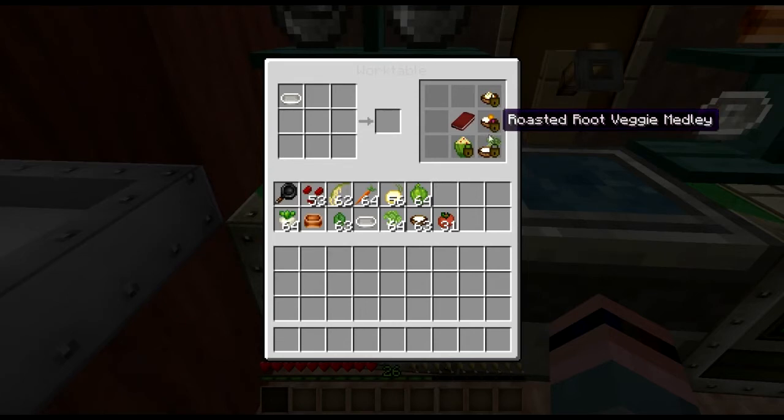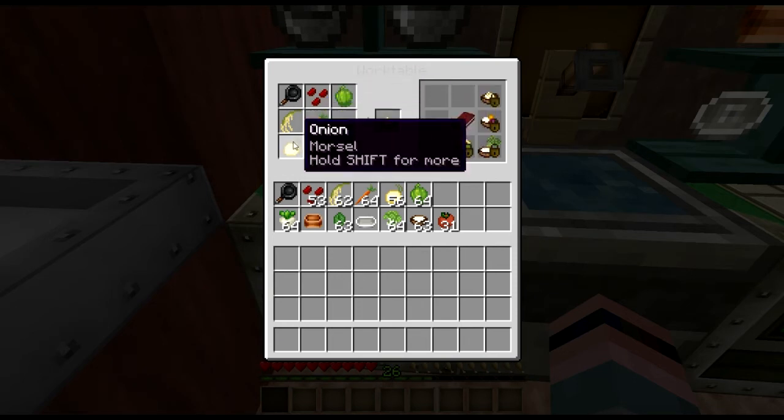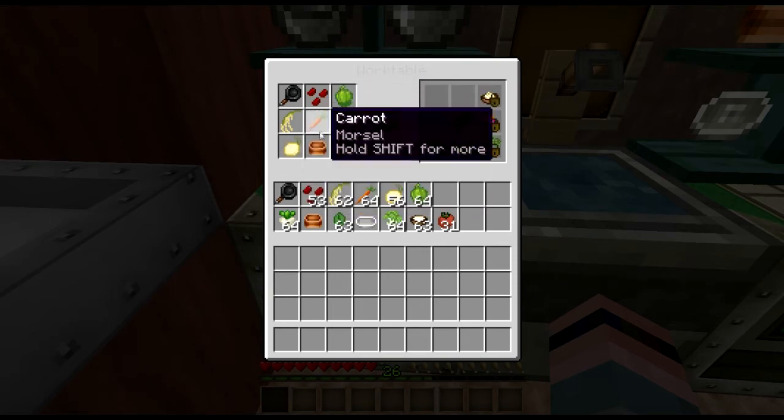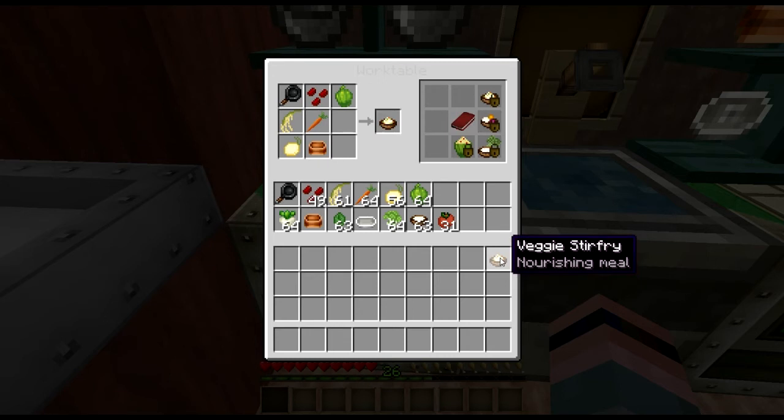If you're looking for an Asian flavor, you can make yourself a nice vegetable stir fry. All that takes is some beans, a chopped bell pepper, a carrot, and an onion. Mix that all up together and fry it up in the skillet with some rice. Unfortunately, there is no soy sauce, there is no tofu, there are no veggie burgers.